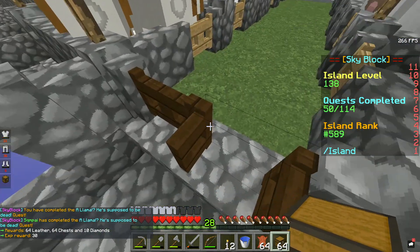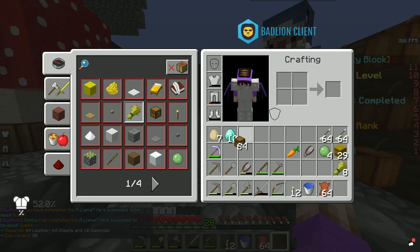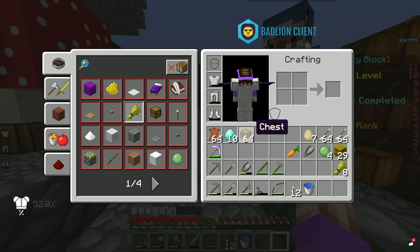So we got 64 leather, 64 chests, and ten diamonds. That's a very random selection of rewards.